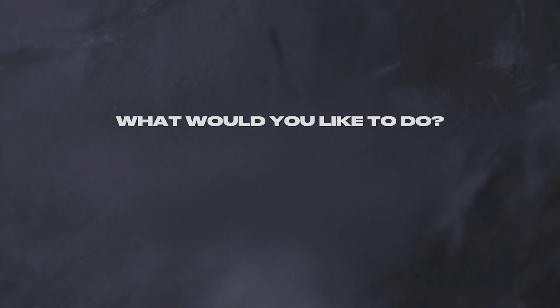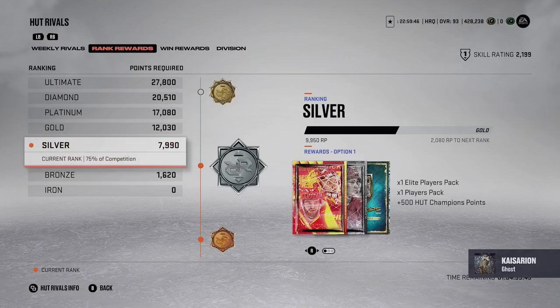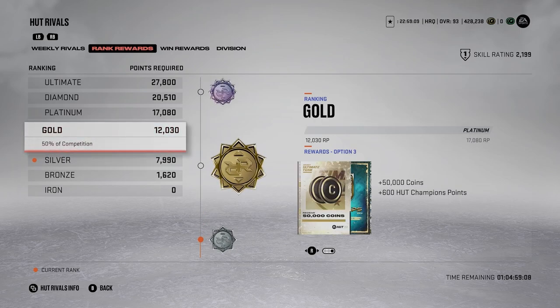After claiming my free pack, let's talk about Rivals. Rivals is a grind — you've got to have a lot of mental fortitude to play it, and it takes a lot out of you. But it's worth the time investment. I'm in Division 1, so my rewards look a bit different than if you're in Division 3, but for example at Silver rank I'm looking at 25k coins, and at Gold that's 50,000 coins — pretty solid.